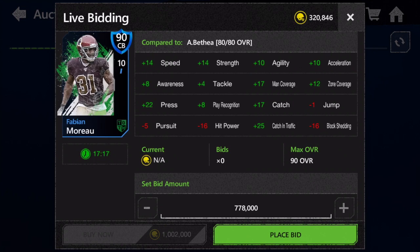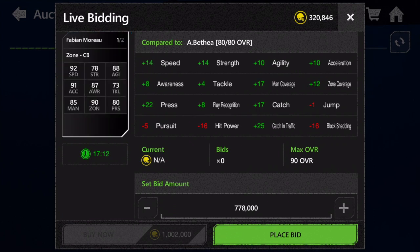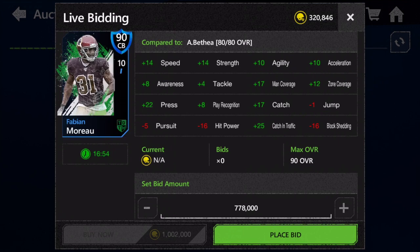Not only is he going to be able to keep up with literally every single wide receiver in the game right now, but the fastest wide receiver in the game is Tyreek Hill at 92 speed — same as Fabian Morrow. So he can cover the best wide receiver in the game, which is why I'd say Fabian Morrow is probably the best cornerback in the game. Definitely a good pickup if you have the coins to afford him.